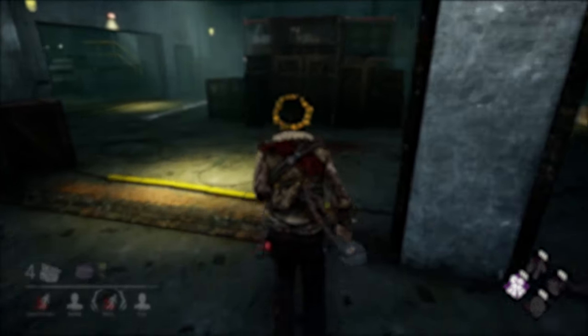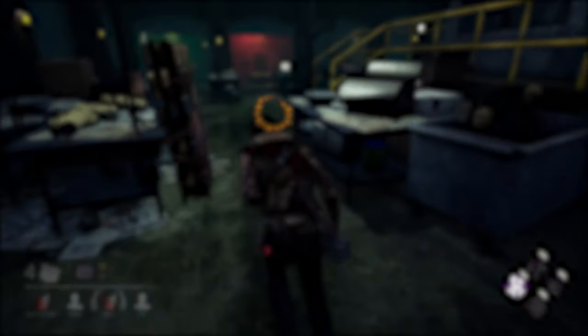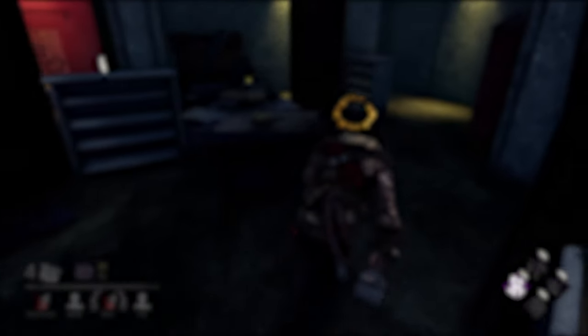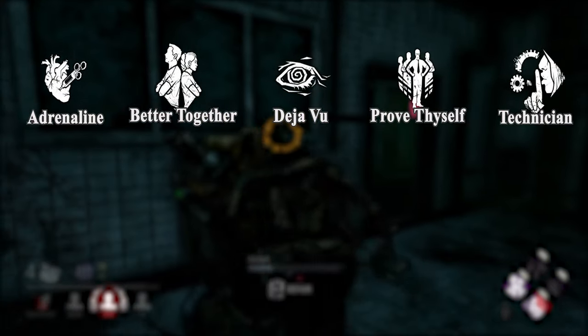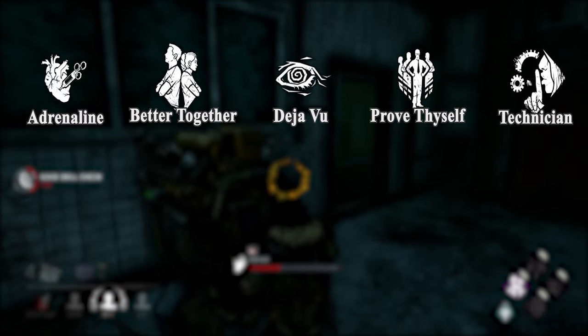Now there is a whole menagerie of perks that are related to gens — more than 40 in fact. But as this is a more comprehensive guide, here are the 5 most important survivor perks to mention when we are talking about gens, both for new players as well as veterans: Adrenaline, Better Together, Deja Vu, Prove Thyself and Technician.